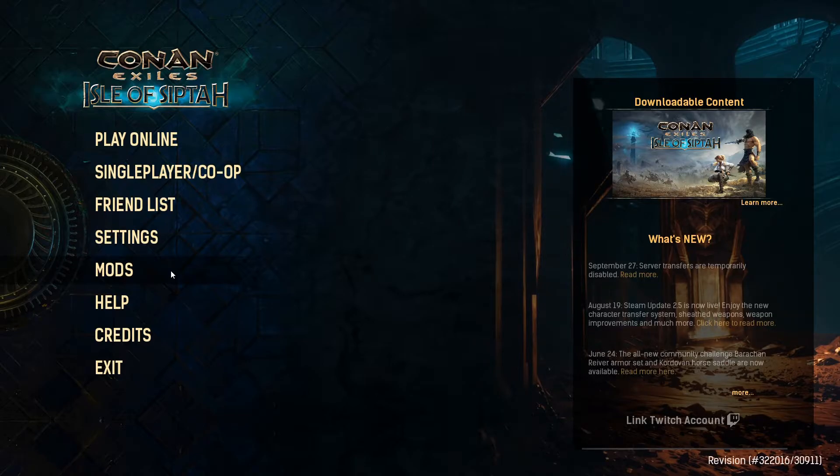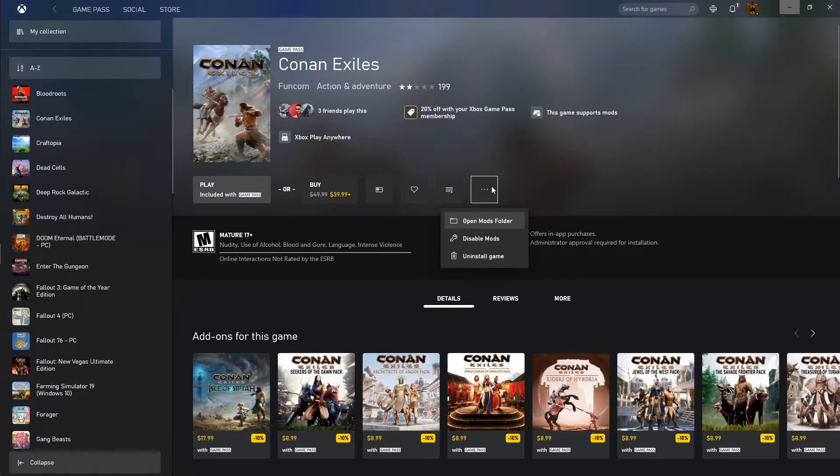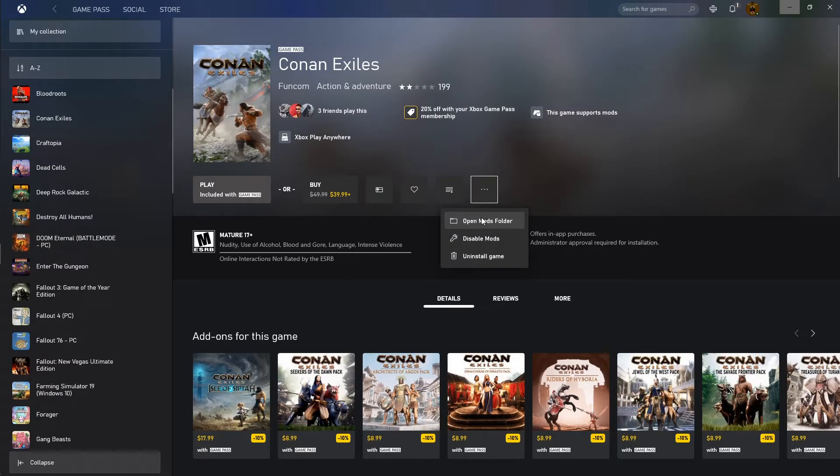Anyway, if we go into Mods here you'll notice I have none installed — welcome to vanilla state. Let's exit the game. I've already enabled modding here, but just a reminder: this game supports mods. You'll click 'Enable Mods' and then click 'Open Mods Folder'.